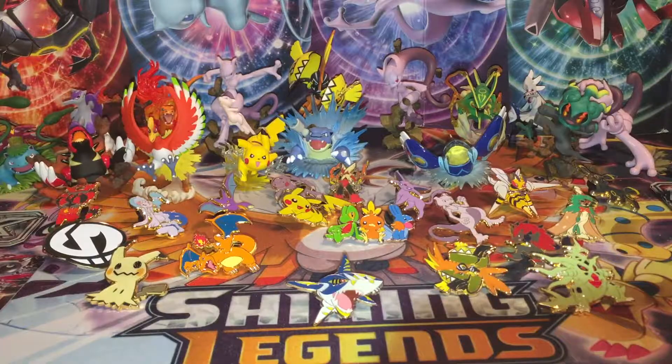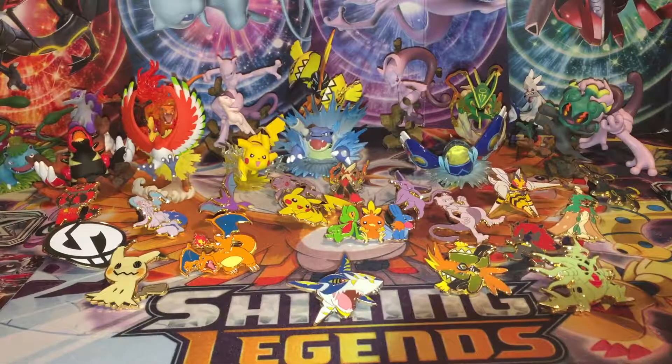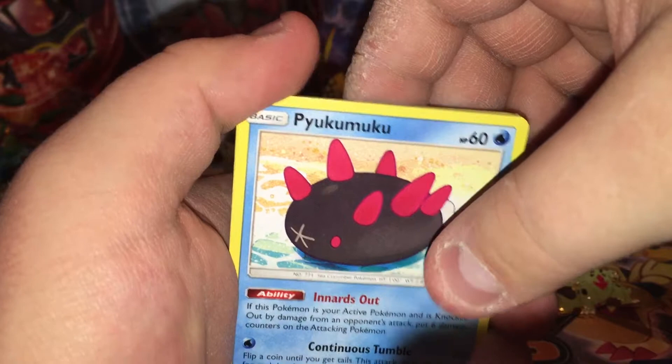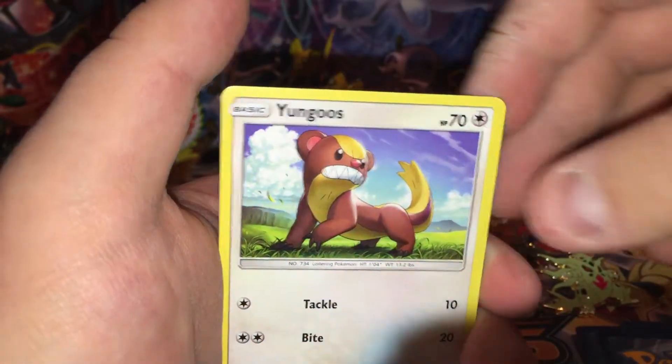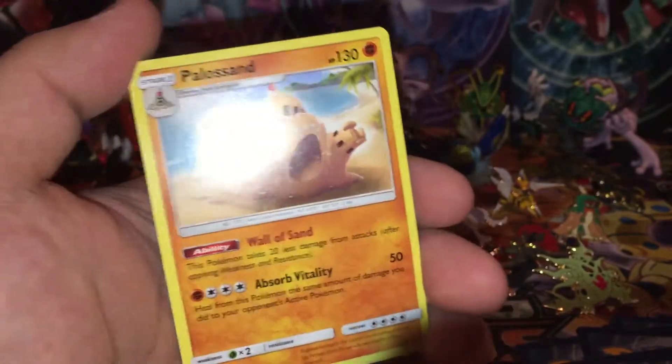First Sun and Moon pack: Hypno, Makuhita, Caterpie, Paras, Yungoos, Shellder, Reverse Holo Surskit, and a regular rare Palossand. We have one pack left — hopefully we can end on a high note.